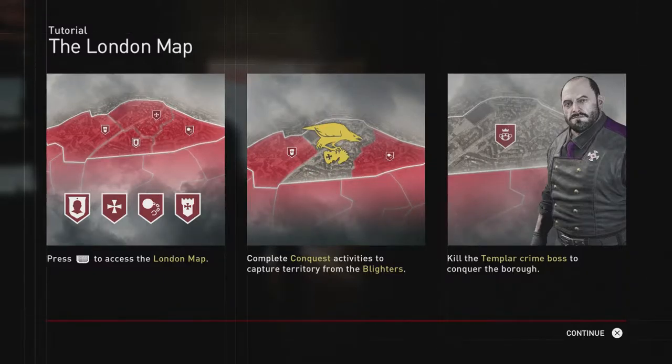We just got this tutorial option. It says the London map — hit the pad to access London's map. Complete conquest activities to capture territories from the Blighters. Kill the Templar crime boss to conquer the boroughs.